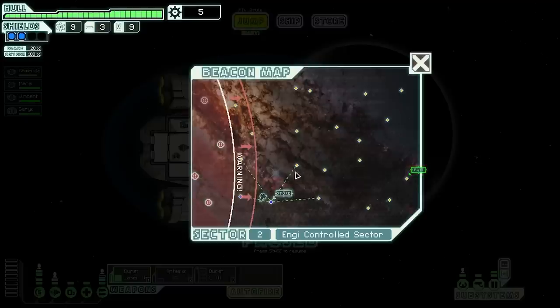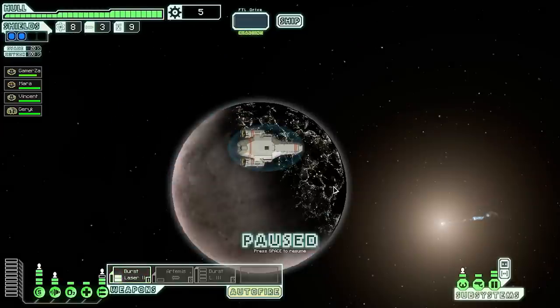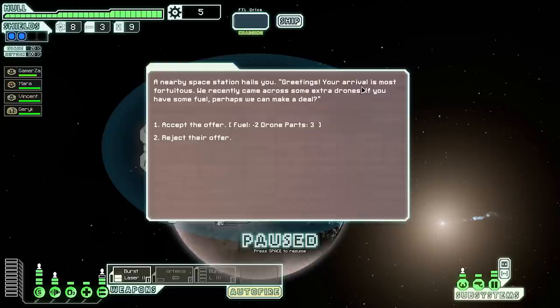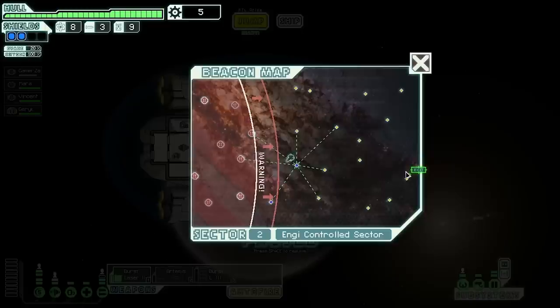A nearby space station hails us — they have some extra drone parts and want to trade for fuel. I don't really need drone parts and my fuel is actually a bit low. Let's reject their offer... I didn't realize my fuel was that low. Maybe I should have bought some fuel at the store. Let's jump again.